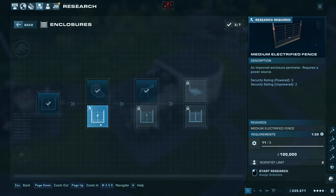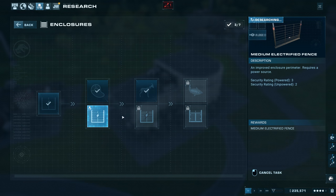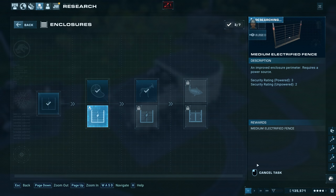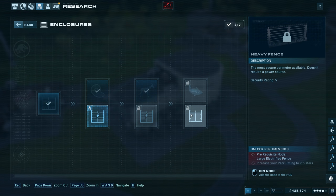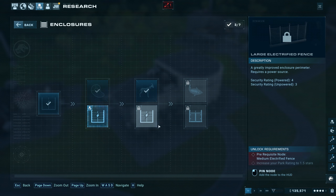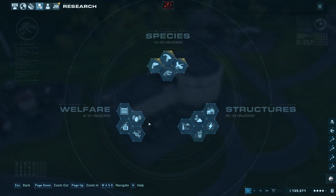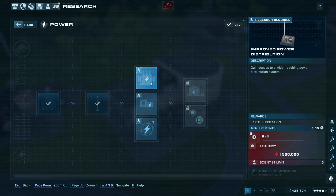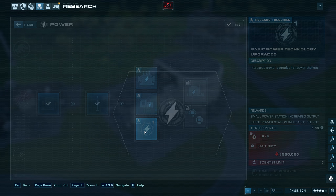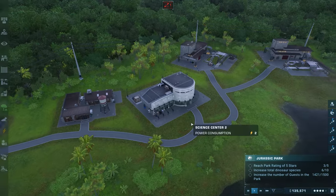Piscivore feeder — locked right now. Large electrified fence — so we have small electrified fence, then medium. It makes sense to start replacing all the fencing with medium and eventually heavy fence. The velociraptor and T-Rex would need large or heavy — the dilophosaurus probably gets away with medium. Large probably makes most sense for the herbivores since they're physically large.